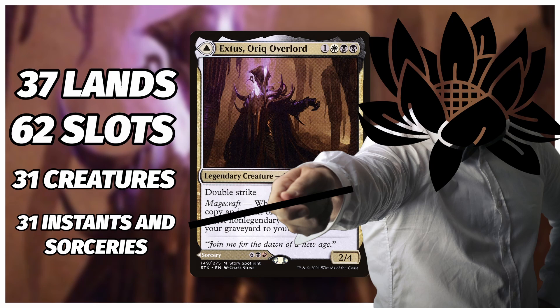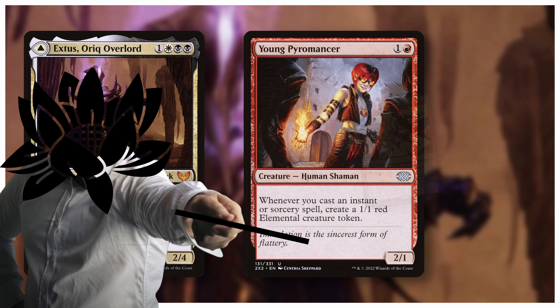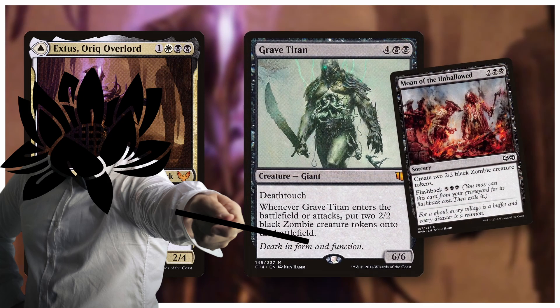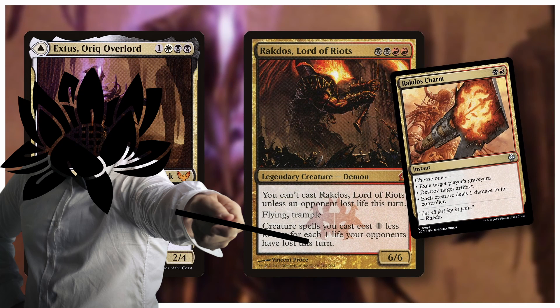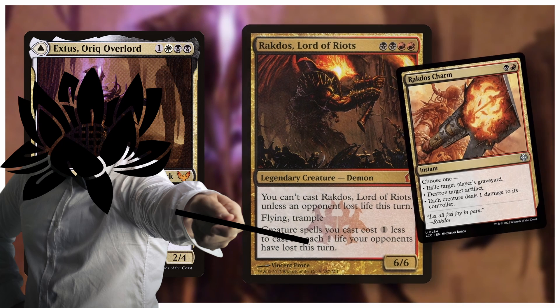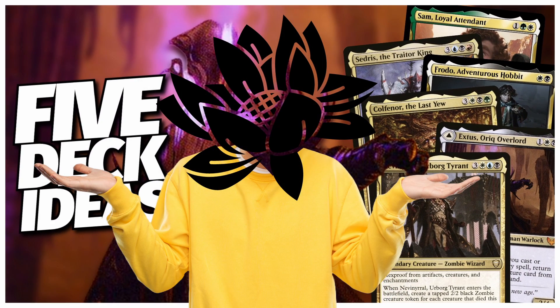Each of those 31 instants and sorceries is going to pair with one of your creatures perfectly, acting as that creature's spell slot. For example, we run Young Pyromancer — his one spell slot would be Path of Pyromancy. We run Grave Titan — his spell slot would be Moan of the Unhallowed. Our Ractus, Lord of Riots? He keeps that charm on him, baby. Each creature has its one spell slot, and you get to ask yourself: what would that creature cast? You get to run all your favorite creatures and think about their identity — which is actually really cool. I don't know, but I said at the beginning — let me know if you like or dislike any of these ideas.